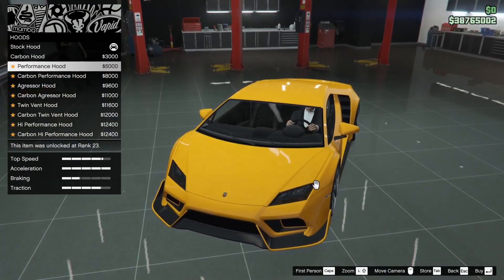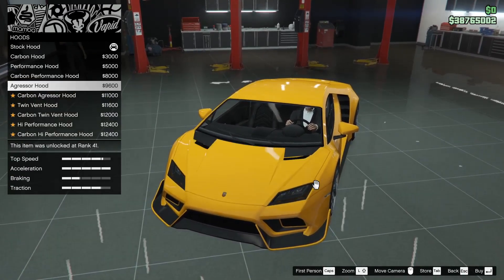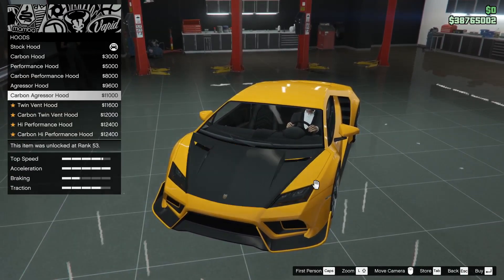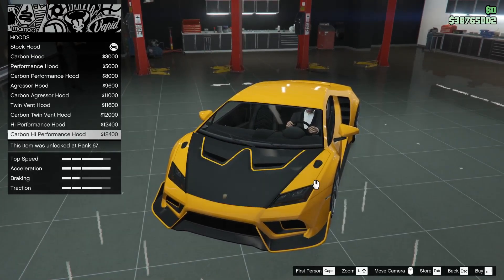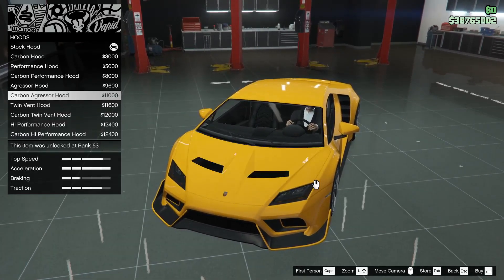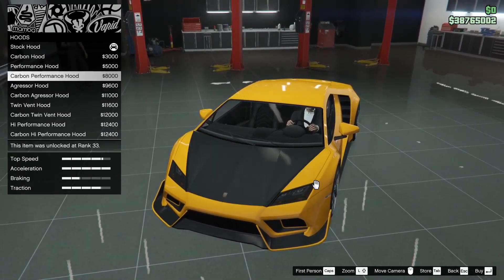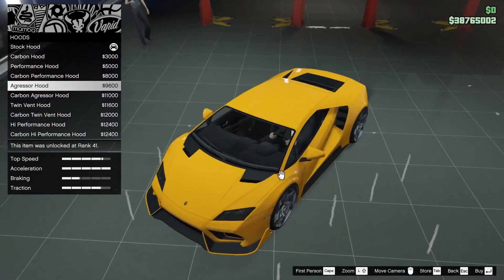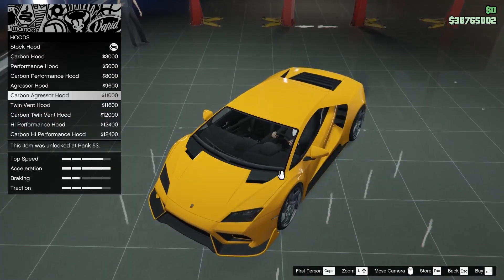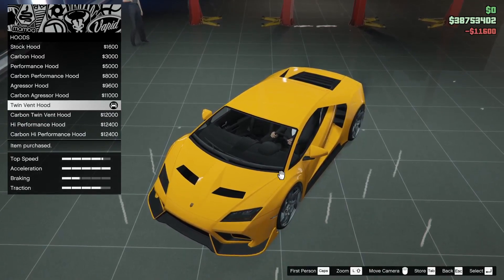Carbon hood. Performance itu kayak ada ini-nya dikit, carbon aggressor. Hood-nya cukup banyak pilihannya. Twin fan. Kayaknya gue bakal pake twin fan sih, twin fan lumayan menurut gue.